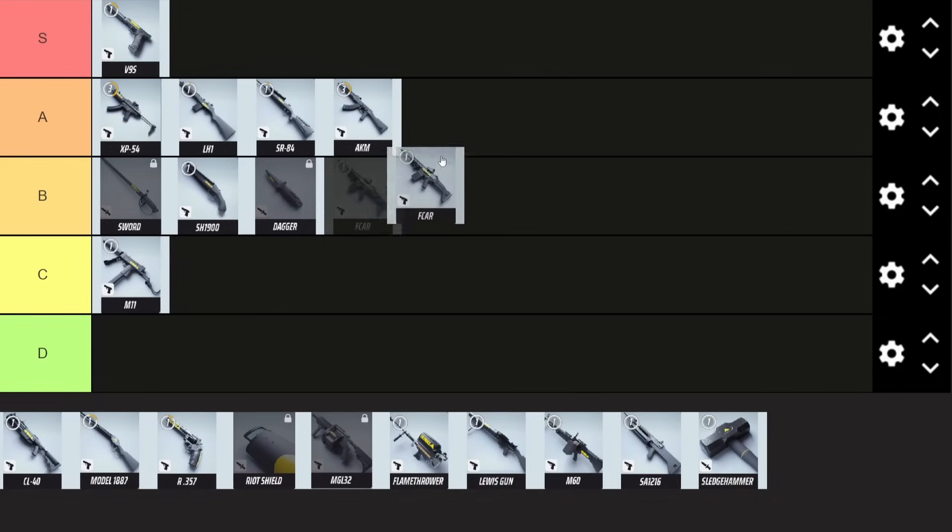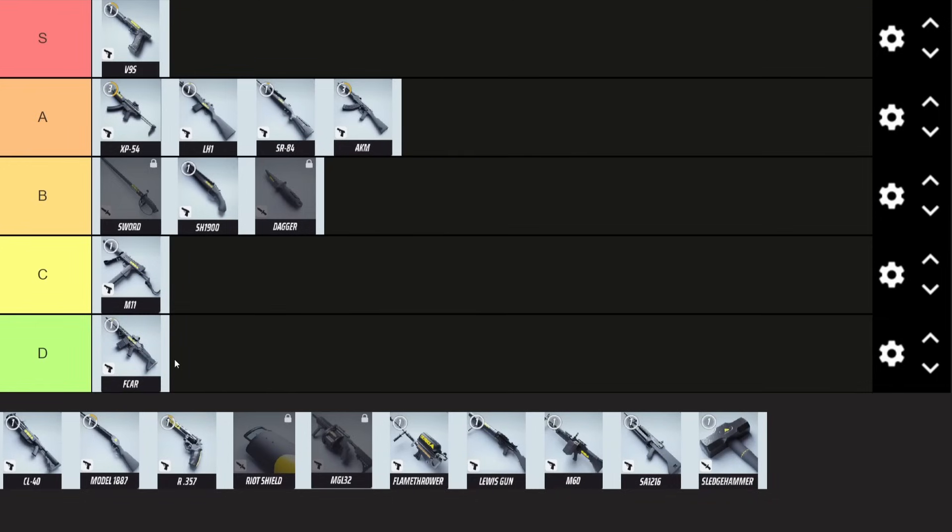Comparing that to the FCAR — this is going to get a D tier, probably on its own. The reason is the AKM is quite simply better: larger magazine size, same amount of damage, better fire rate. The only thing the FCAR really has going for it is the scope on the gun, and that's pretty much it. I think it should probably get its damage buffed or its magazine size upped. As it stands, you're better off using the AKM — you run out of bullets in the FCAR really quickly, and they do the same damage as the AKM anyway. Unless you really want a scope on an assault rifle as a medium, just pick the AKM.